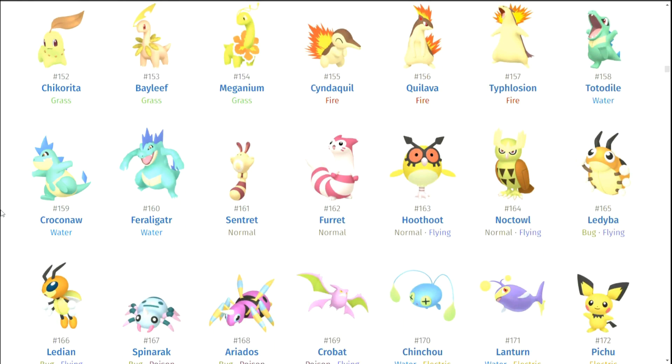Totodile — okay. Doing the blue spikes is actually pretty cool. I do think there is merit to having a shiny for Totodile. Sentret and Furret — no. Noctowl — they made Noctowl look really bad. I remember Noctowl actually having a pretty good shiny, but Pokemon Home makes it look really bad. It looks good in the anime, though — I think that's kind of a shame.